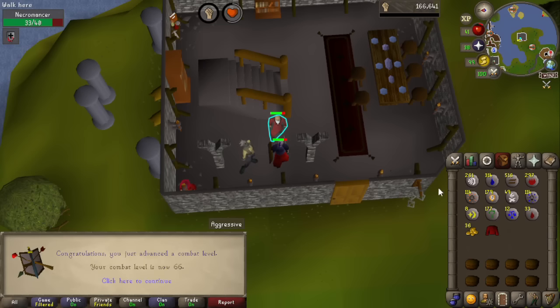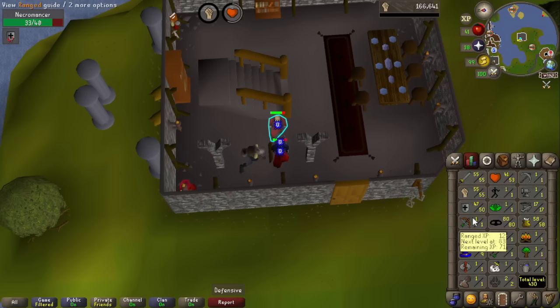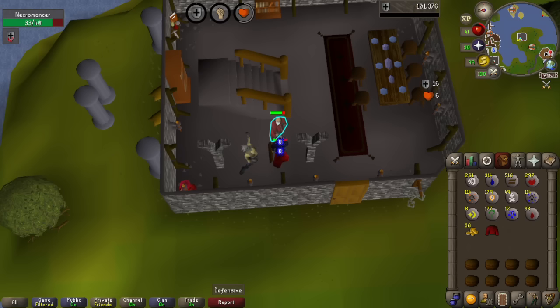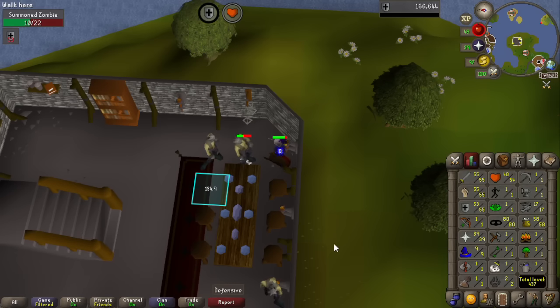And that is 55 strength, 66 combat. So now we're just going to train our defence up to level 55 and we'll be done with these necromancers. We've got quite a lot of runes so far — I think even with what we've got in our pouch, we should be able to get level 17, which means we just need to worry about chaos runes. We'll keep going and get a bit of a stockpile going. That is 55 defence — the final melee skill we're going for just doing this grind.